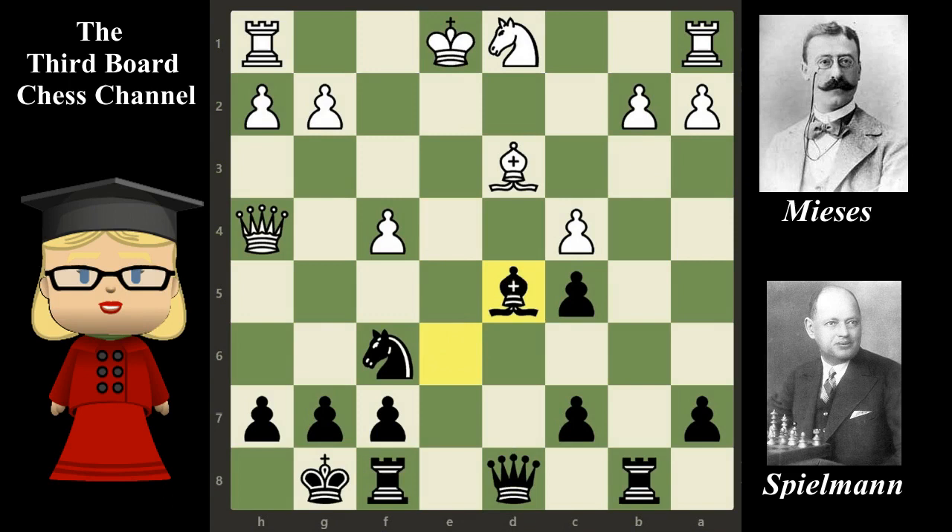After c takes on d5, queen takes pawn. For one bishop, black has a pawn and good possibilities of attack. Black now also threatens white's bishop on d3 and the pawn on g2. It is interesting to note that when he pushed the pawn to e5, Spielmann already had in mind the bishop's sacrifice and the position we see right now.